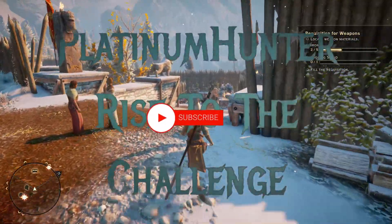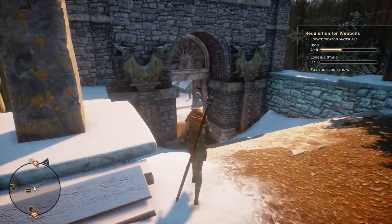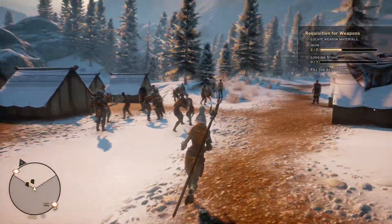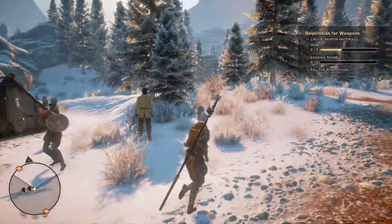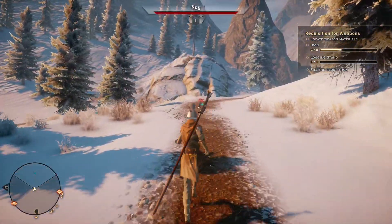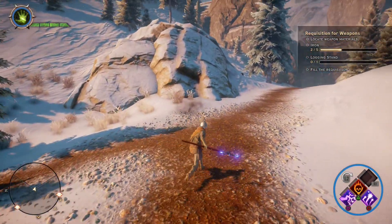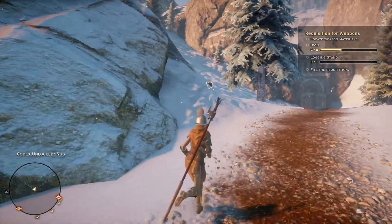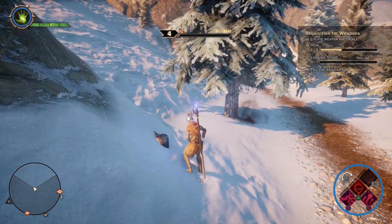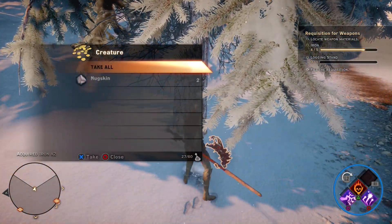We're gonna get right into it because there's a logging stand we need to go get and some extra iron, because we need to get the requisition for weapons done. Not entirely sure what all we're gonna be doing for this, but we have a path right here. Oh, there's a rabbit right there — actually it's a nug. We blasted that thing from a ways away. Pick up some iron. What do we get from taking the nug out? Oh, nug skin.